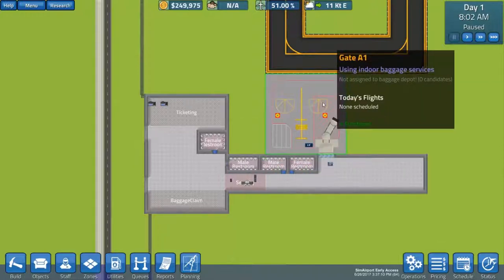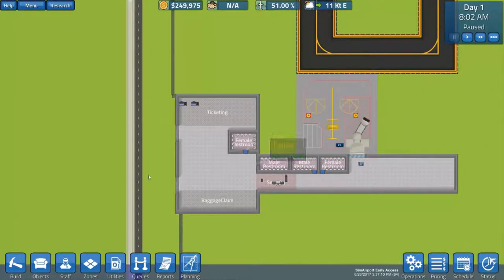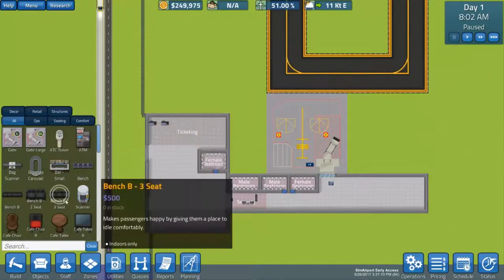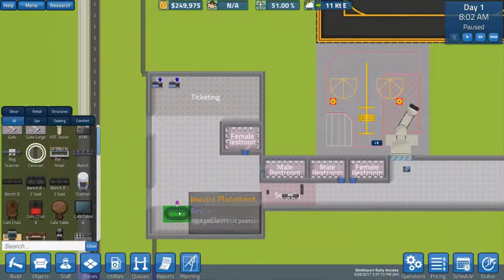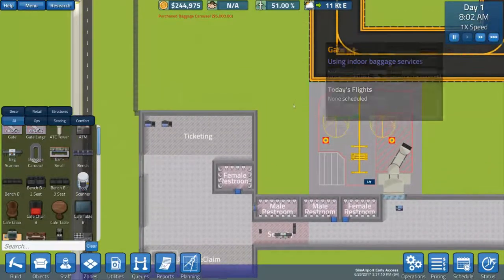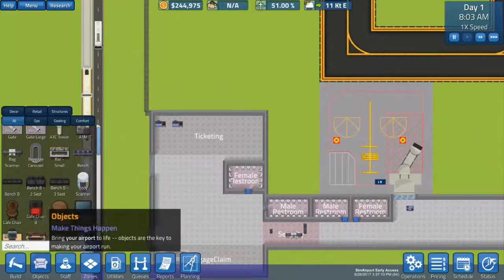So the first thing we're going to do immediately is get ourselves a baggage carousel — that would be kind of nice. We're going to quickly set one of those things up. And while we're at it, we're going to hit play and let them start to come in already. Let's take a quick look at what we can do around here.